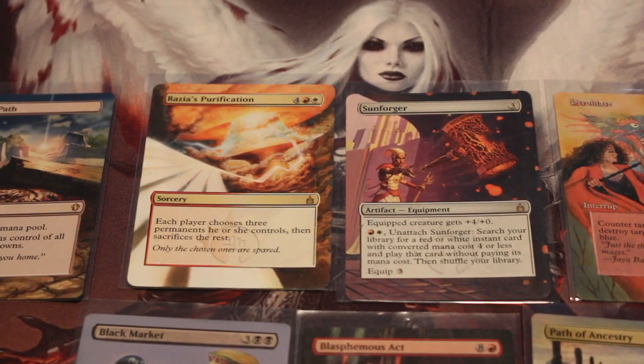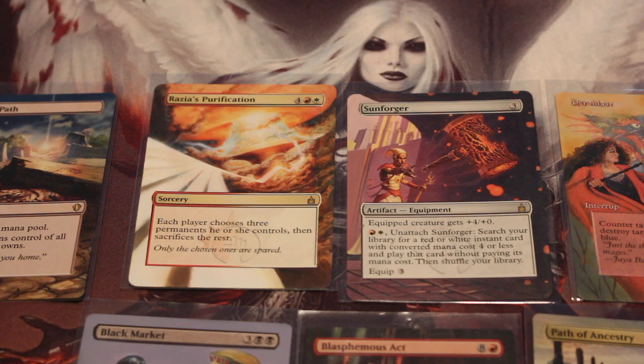Next we see a card that I didn't actually have a home for when I bought it, and that's Razia's Purification. I had been thinking about some sort of land destruction deck for quite a while, and Razia's Purification is a really good land destruction card. Right now I'm testing it out in my Girard deck, because Girard is actually a pretty good destroy-everything-in-play kind of commander since you can get all of your creatures back. It's a little tricky at six mana, especially in a faster meta, but I absolutely love the art on it — the way the white kind of streaks off of the card is super cool-looking.